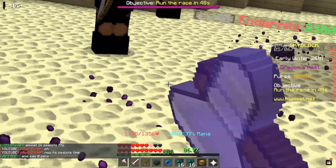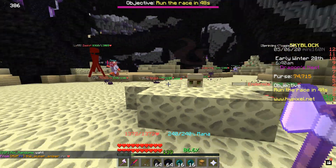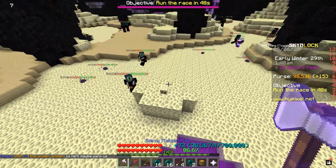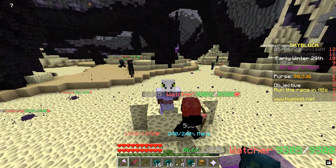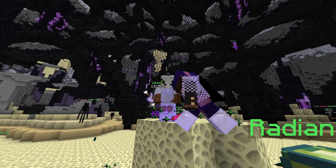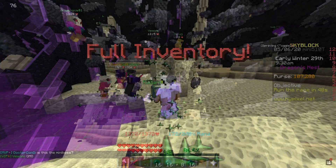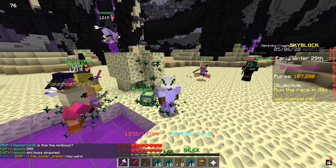It will be an iron golem head by itself just standing there, and then it will form another layer which means you're in the second stage. The other layer looks like end stone, and it keeps stacking on until you actually reach layer 4, which is the final stage. This is a good time to get ready for the boss fight and do a lot of damage, since the looting system is similar to a magma boss where the top three players actually get the loot.